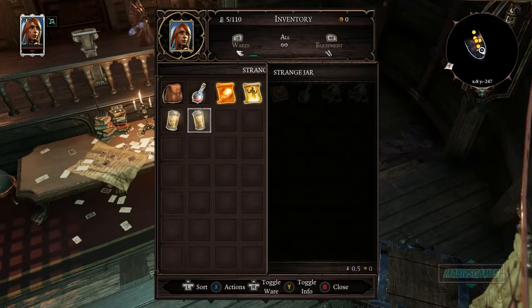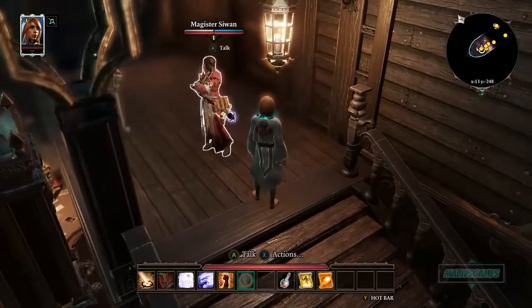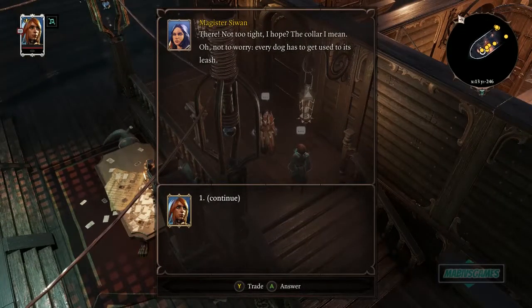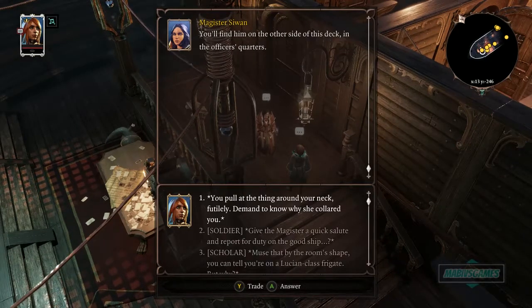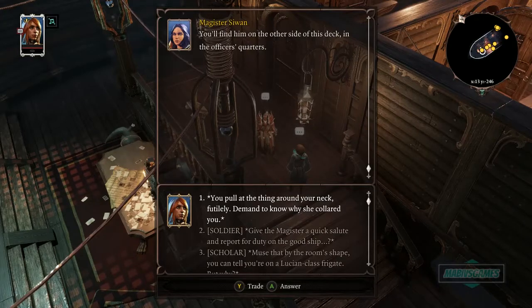There's more jars we can't use. Let me head downstairs. Hello Magister Shiwan. We have different dialogue choices here — Basic, Soldier, and Scholar tags give different options. I'm both a Scholar and a Soldier, and I'll go with the hot-headed approach. Let's go Soldier: 'Give the magister a quick salute and report for duty on the good ship Merryweather.'